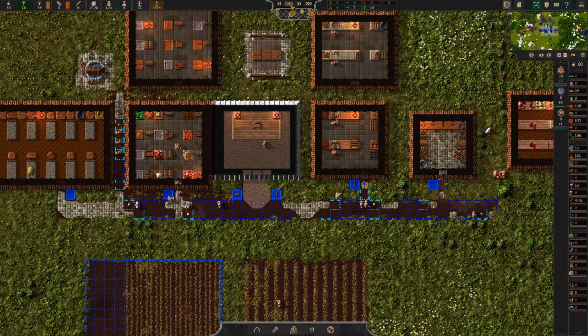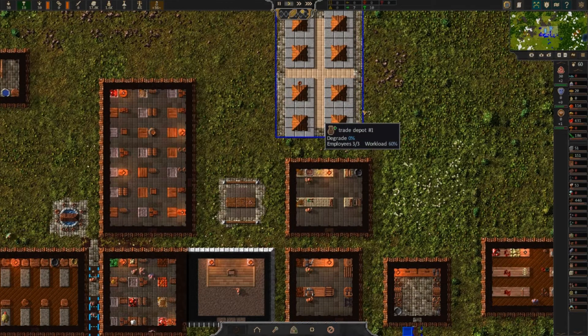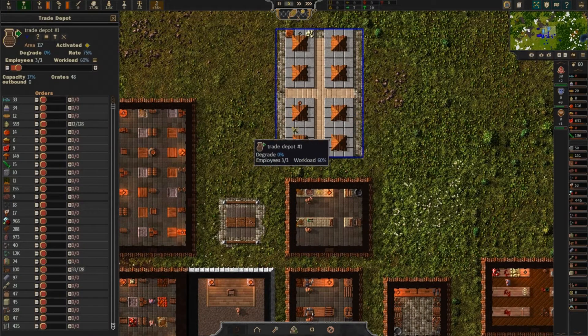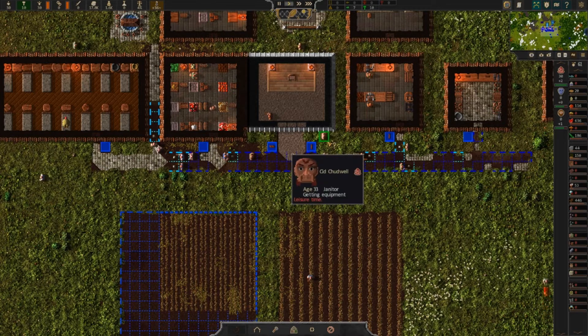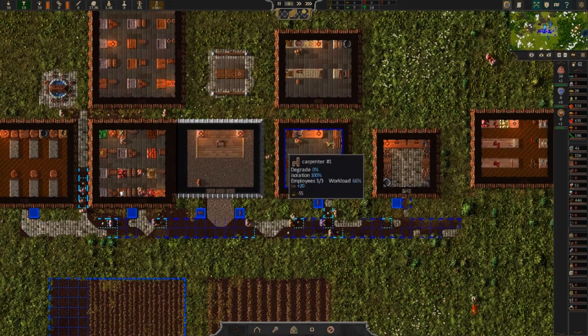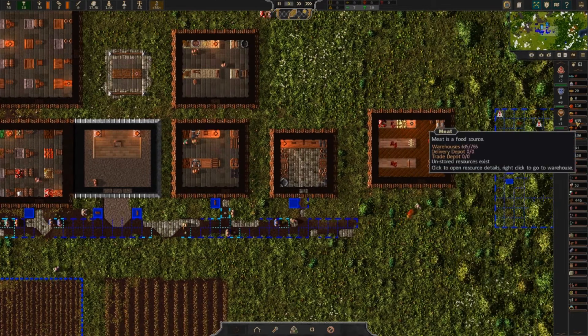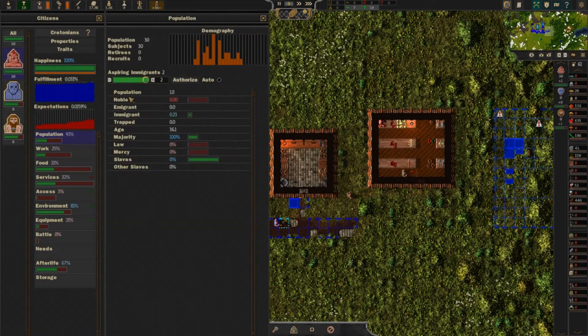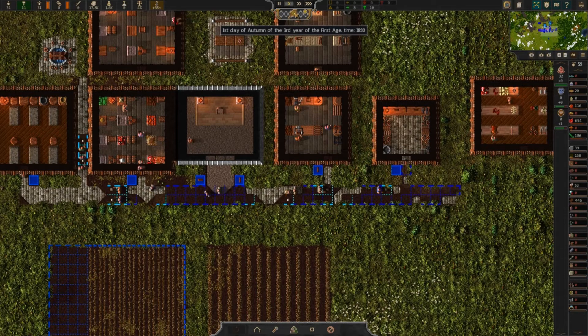Hello guys and welcome back to Songs of Syx where we are building roads, trading, and farming - it's all going on. On the subject of trading, we've got 33 furniture and 12 eggs. Hopefully the furniture will sell and we can get some more money towards our first metal shipment. We're on the first day of autumn so we've got plenty of food to get us through winter.